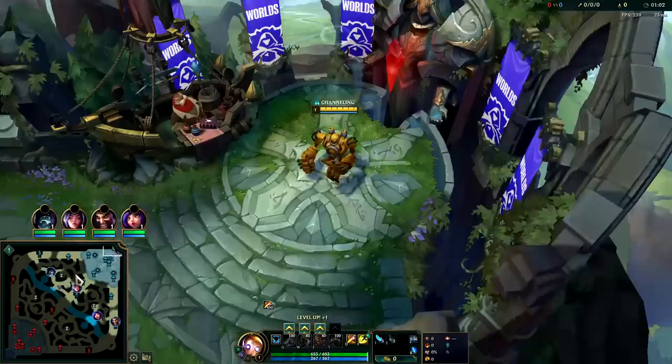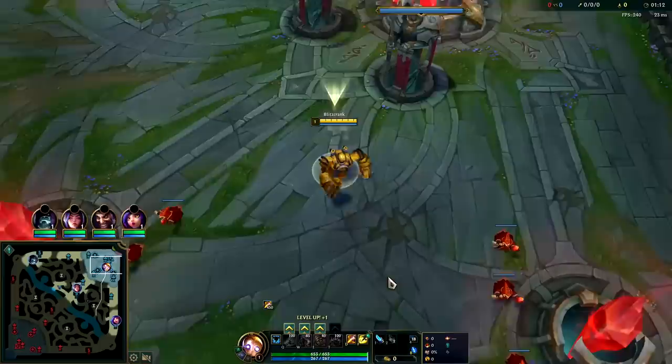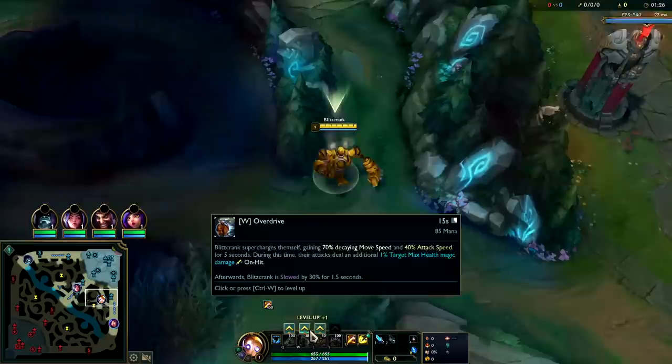He's a good jungler, an insane ganker, and has decent scaling. For your keystones you have a lot of options. Predator is good but it's gonna set you up to lose all your 1v1s, so I wouldn't really recommend it. Instead you generally want to go Conqueror or Hail of Blades. We have the Conqueror, Triumph, Alacrity, Coup de Grace setup. You can go tenacity but attack speed works really well on Blitzcrank now since when you're on your W all your auto attacks do max health damage. Then we have Hexflash because you're Blitzcrank, plus Cosmic Insight.